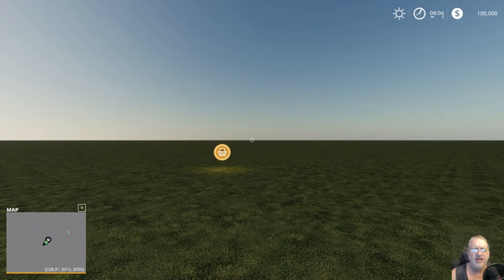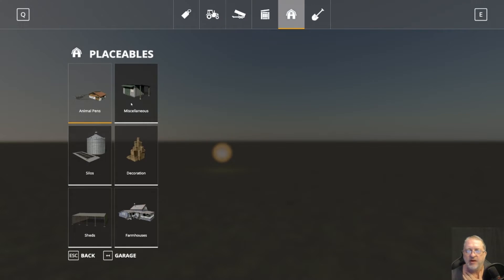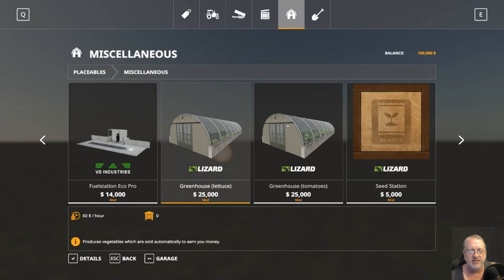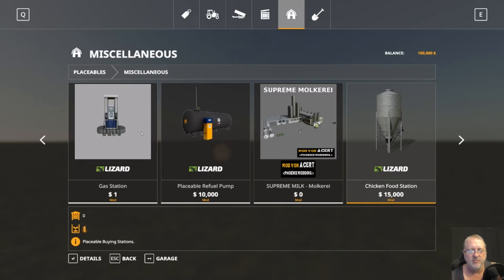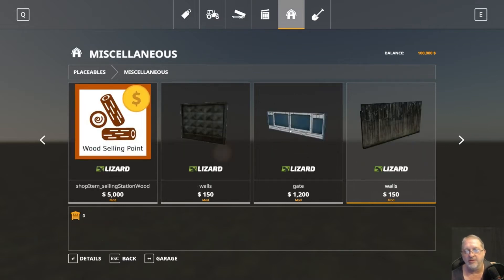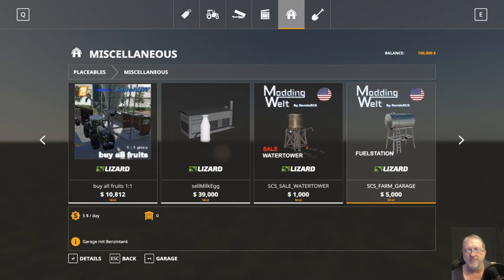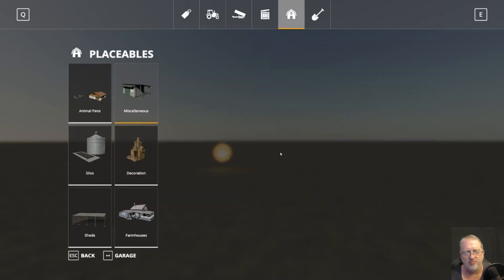There are so many placeable mods. I'll show you a little bit of my inventory — I'm not going to post these mods, most of them come from Facebook and I literally have hundreds. We've got greenhouses, sale points, buy locations. We've got milk and all these different things, more greenhouses, gates — the list just keeps going. We have a ton of placeables now.